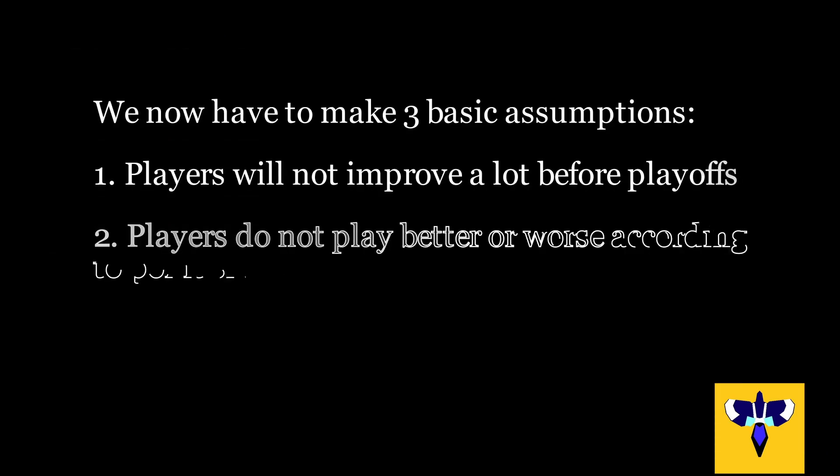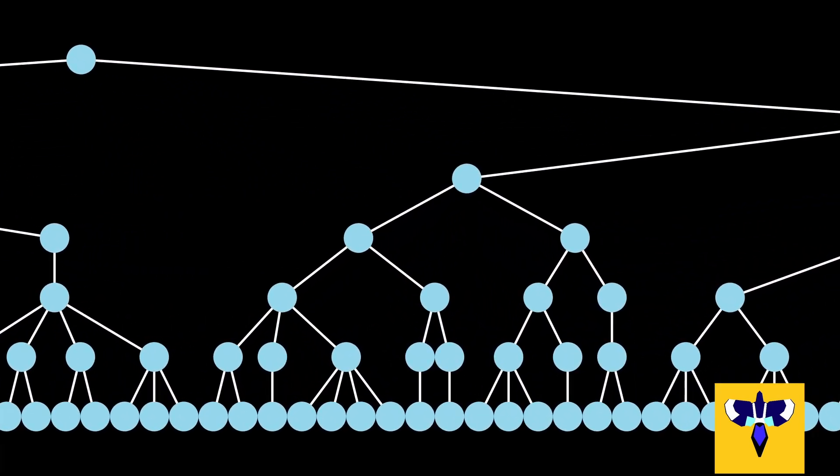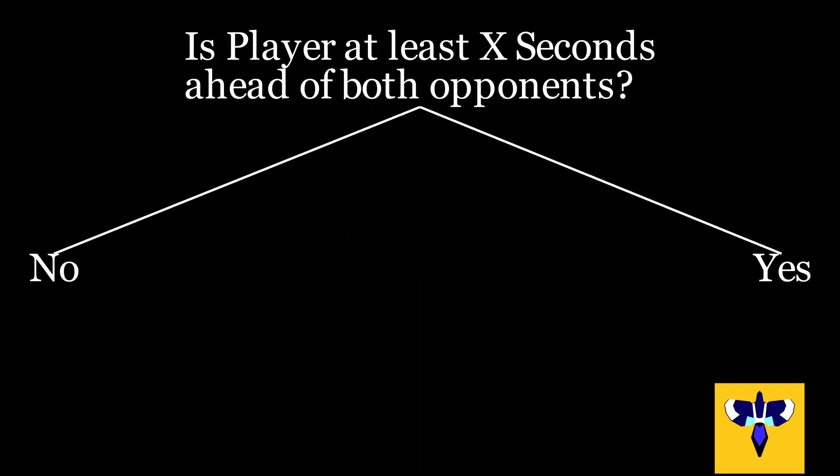We now have to make three basic assumptions. Point one and two are the biggest issues with this approach, but are very difficult to model in data. For point three, because we have data points for all CPs, we can simulate the race in these CP chunks. Then, if a player is far ahead of opponents, we will adjust their times and probability of crashing.